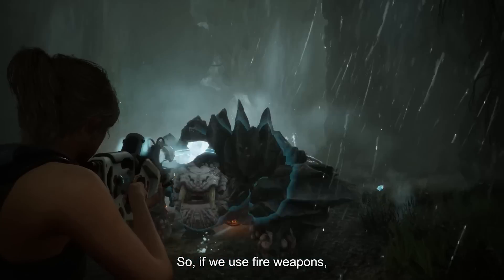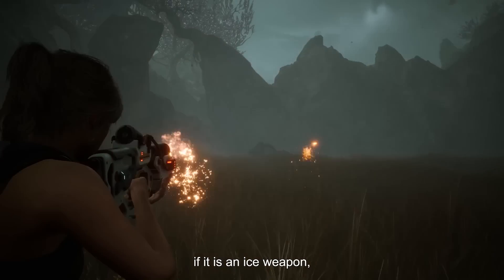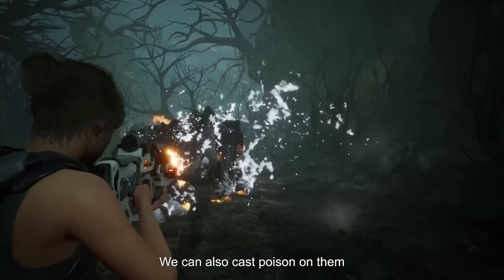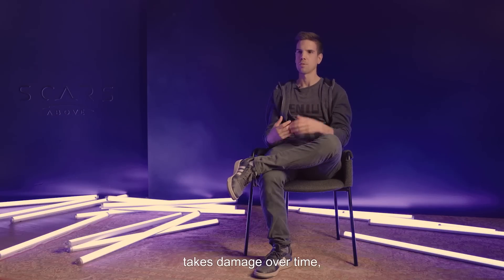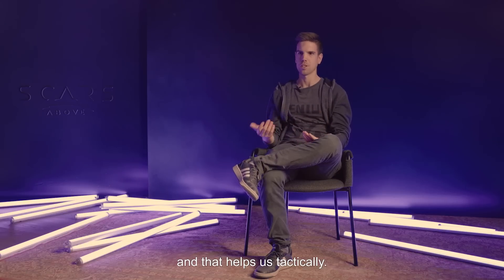Every type of weapon is a natural phenomenon and moves in interaction with enemies. So, if we use a fire sword, after a few hits the enemy will burn, and if enemies are burning, we can also poison them. All these effects are shown through different statuses. If the enemy is burned, he will take damage over time; if he burns, his attack will also burn, which helps tactically.